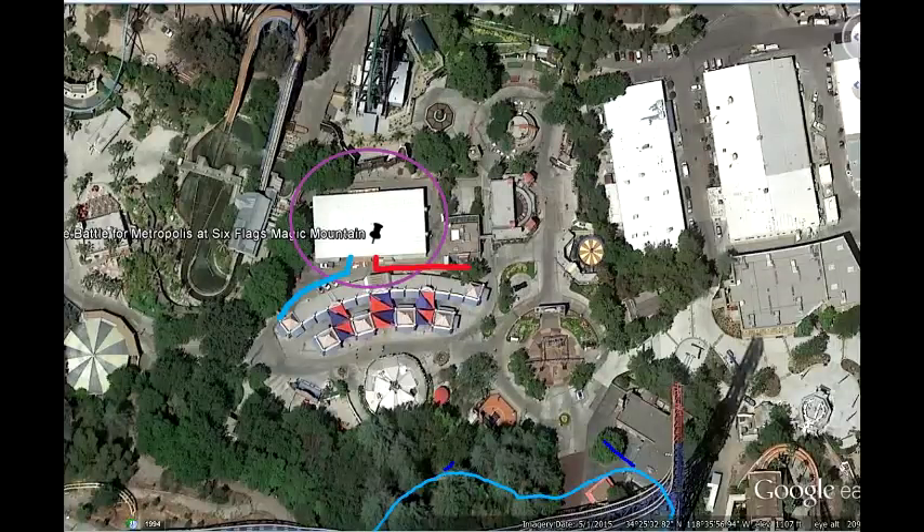The area circled in purple is where the Justice League dark ride will go. As you can see, red will be the entrance and blue will be the exit. There's also a curved blue line at the bottom of the screen that I'm not going to talk about just yet. The Justice League ride will be right behind the arcade booths, right in front of Green Lantern First Flight, and right next to Tidal Wave.